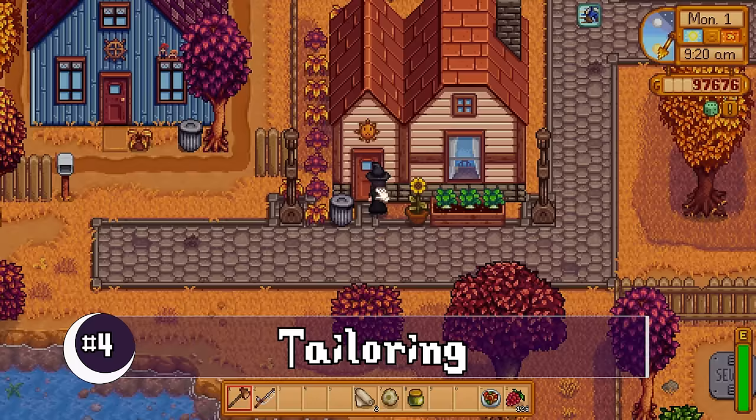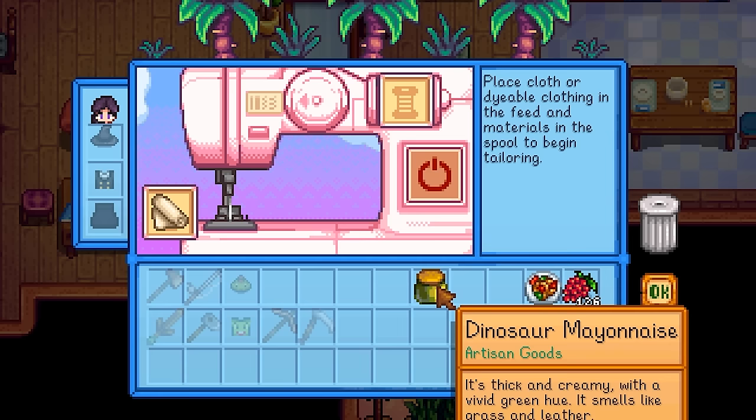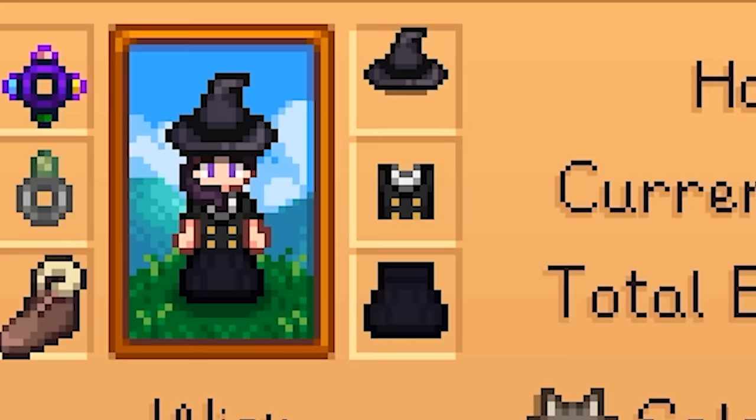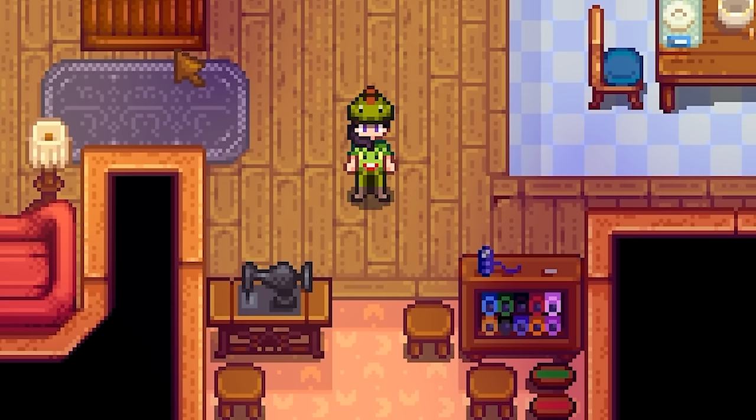Number four: tailoring. The dinosaur egg and the dinosaur mayo can both be turned into some great items to wear with the tailoring system. The egg is used to make the dinosaur hat and the mayo is used to make the dinosaur pants — with a cute little tail too. I love this outfit.